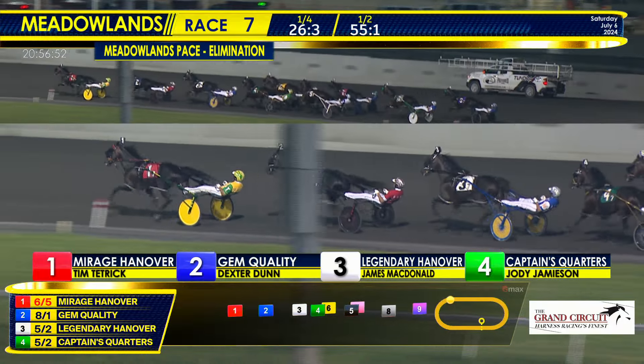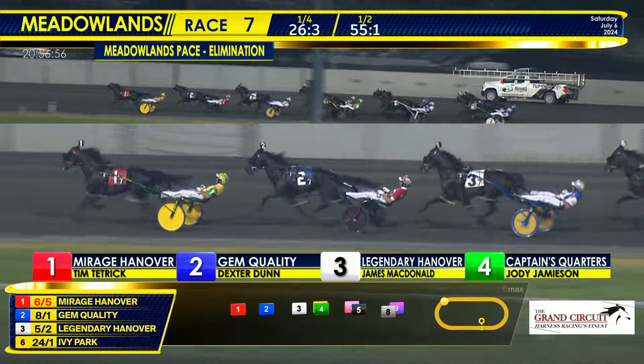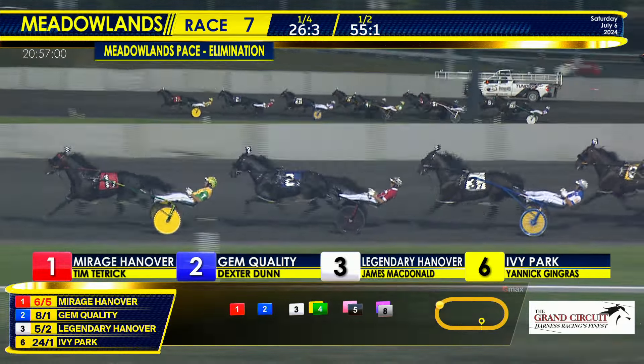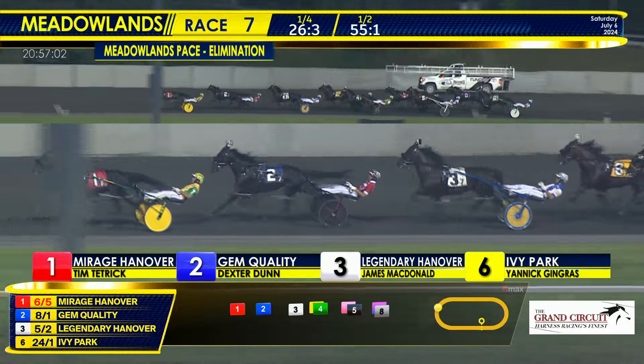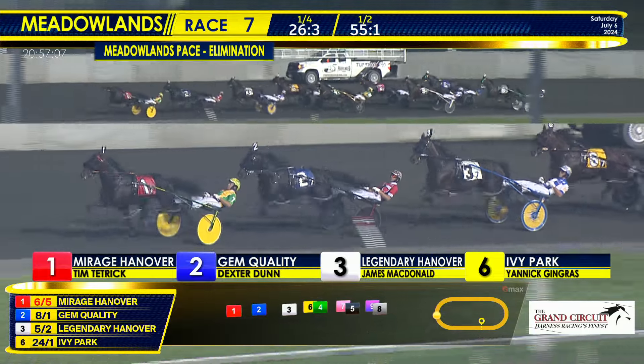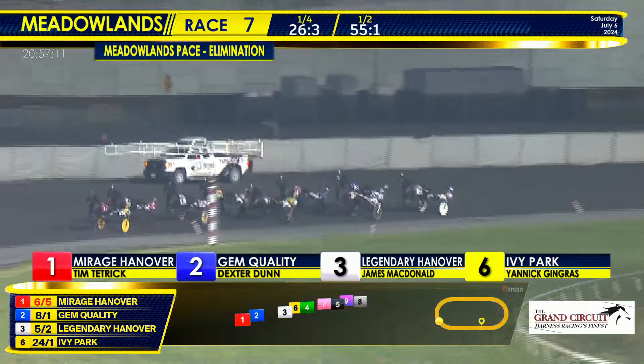Legendary Hanover on the inside third. Captain's Quarters stayed in fourth, uncovered. Ivy Park up on the outside — he is now fourth and trying to gain as they continue towards three-quarters. He's tracked by Better Is Nice on the outside. Number Cruncher got shuffled to the rear of the field.